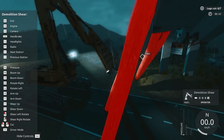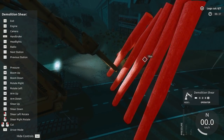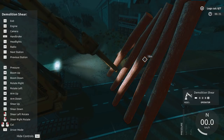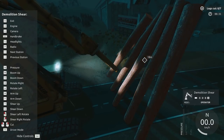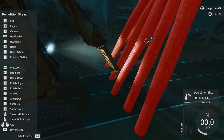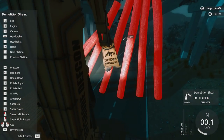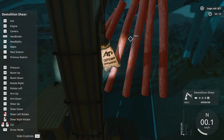All right, we're going to rotate the shear. We're going to go in for a kill. Let's see exactly how we would do this. Apparently we've got to release the pressure in this piece of equipment too. Boom up, down, pressure, shear up. So we've just got to go down with our boom. Shear up — there we go. Something like this, right? Just a little bit to the left. There we go, we got it.